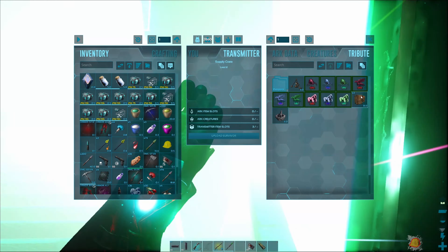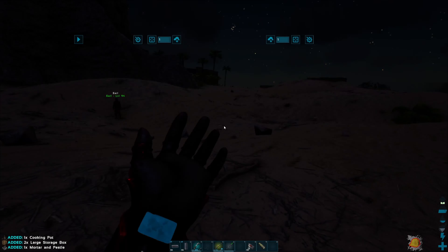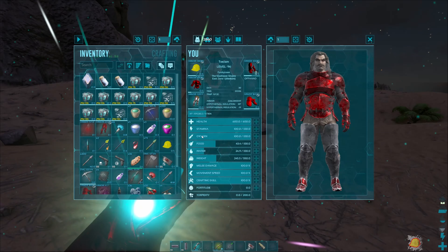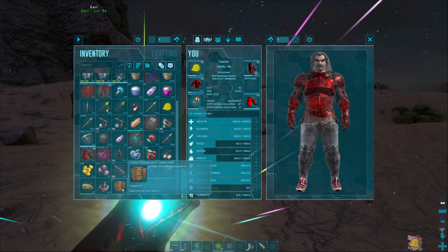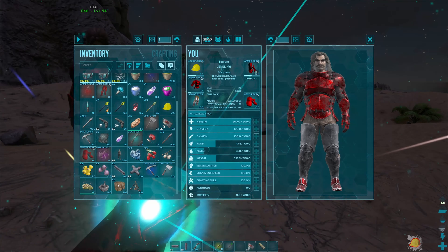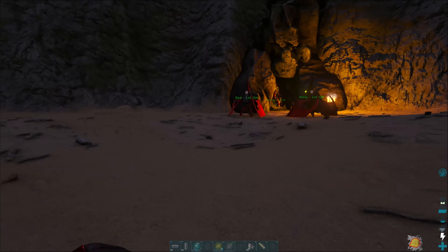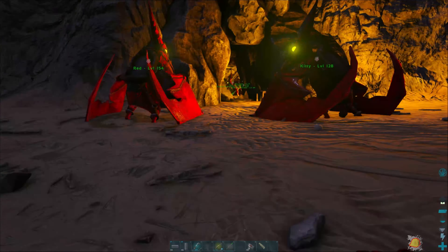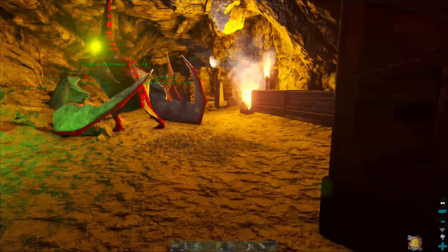Ooh, boxes! We got a mortar and pestle, two large storage boxes, and a cooking pot. We just need to get the converter table to make them the S-plus version, or the superstructures version, but for now we're just going to stick them into the superstructures crafting table.